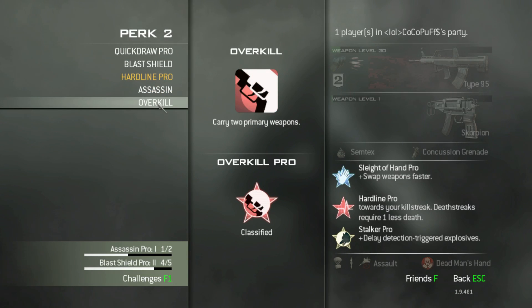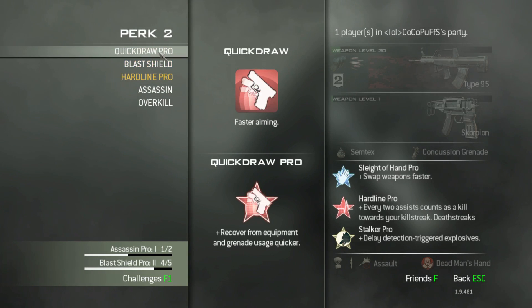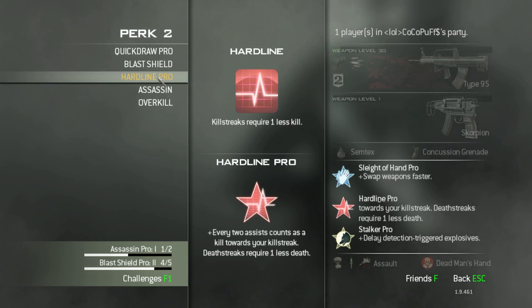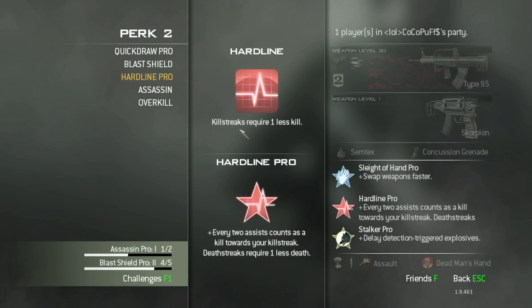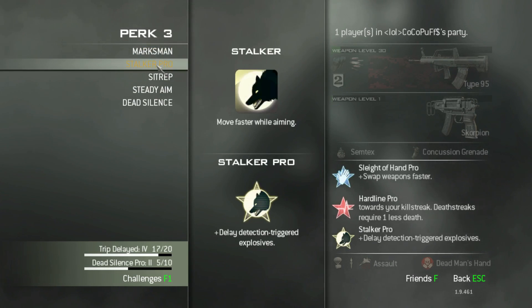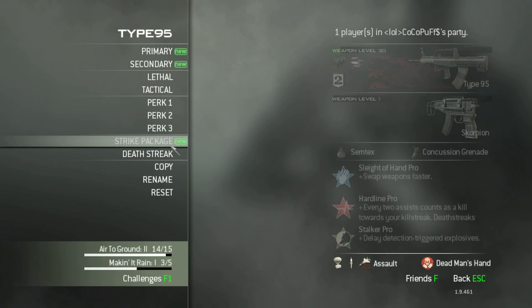For perk two, all of these are kind of neat. Quick Draw helps you raise your weapon quicker for faster aiming, and Quick Draw Pro comes later. Right now I'm using Hardline Pro, which means killstreaks require one less kill, and for every two assists it counts as a kill — so I can get my killstreaks much quicker. For perk three, Stalker Pro helps me move faster and run past Bouncing Bettys, so they won't go off right away and I can escape without getting killed.